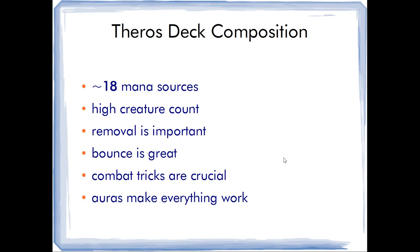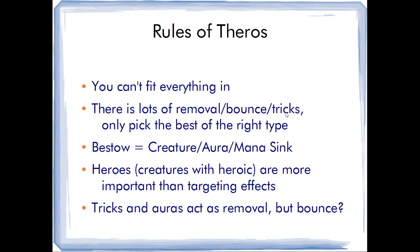Combat tricks are the main card type that allow you to be more aggressive and keep attacking, which is one of the pillars of the format. Auras make everything work — they allow you to keep attacking, trigger heroic, and help fight enormous monsters because a creature with an additional +2/+2 or +3/+3 will just be superior. With 18 mana sources and a high creature count, we won't have much space, so bestow creatures are definitely the way to go because they act as split cards.